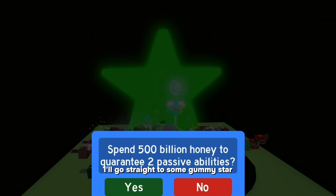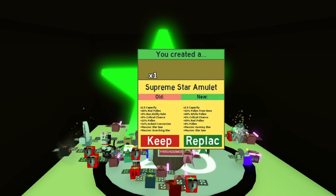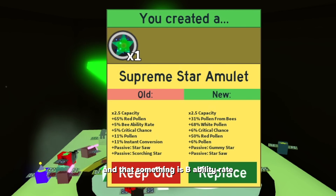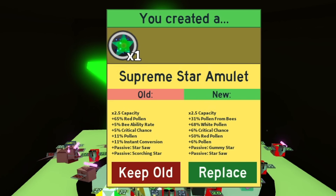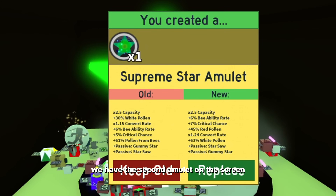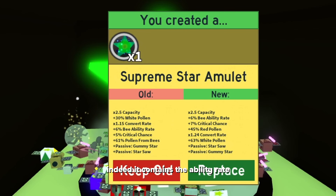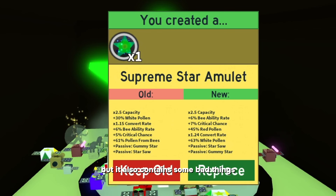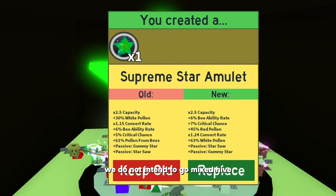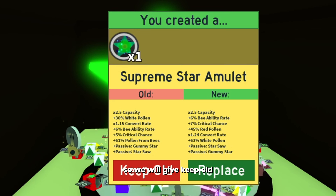I'll go straight to some gummy star and star saw amulets. The first amulet looks promising — something is missing, and that something is bee ability rate. The first amulet is decent, let's equip it. We have the second amulet on screen — it contains bee ability rate, but it also contains bad things like instant conversion and red pollen. We do not intend to go mixed hive, so we will keep the old one.